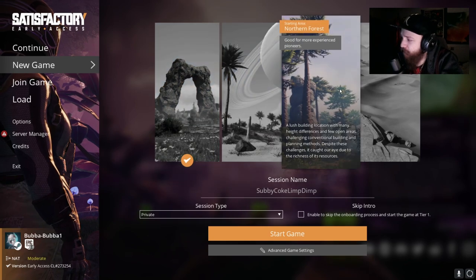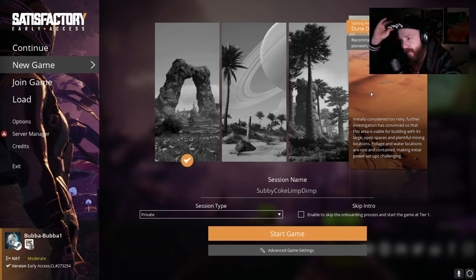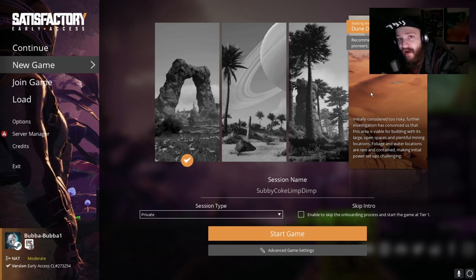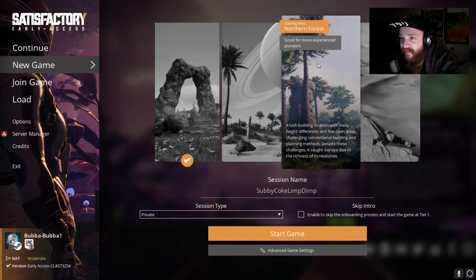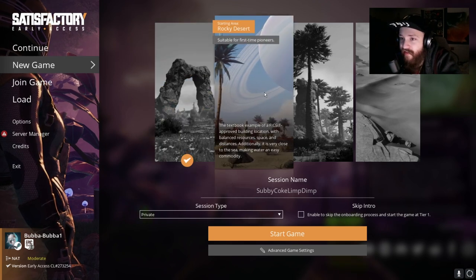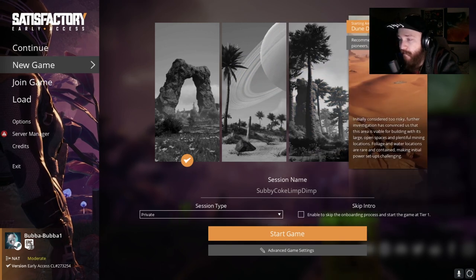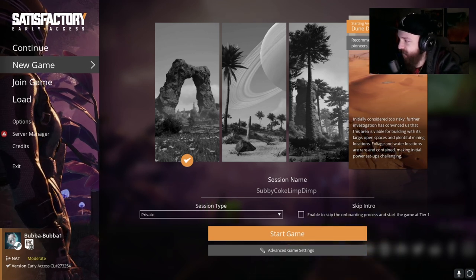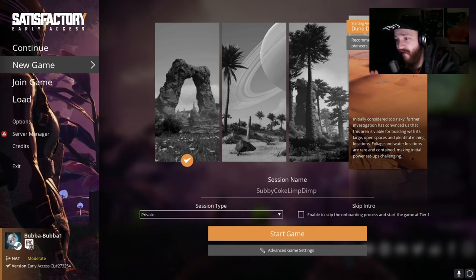The real question is: which one is it going to be? If I do the desert, it might be annoying — no color, just desert. It says recommended for advanced pioneers, but I always do the hardest ones first. The other options are labeled 'ideal for first time pioneers,' 'susceptible for first time pioneers,' and 'good for more experienced pioneers.' But I still want the desert.